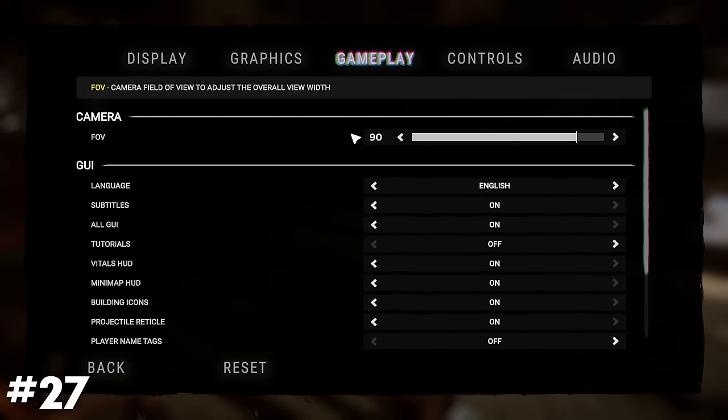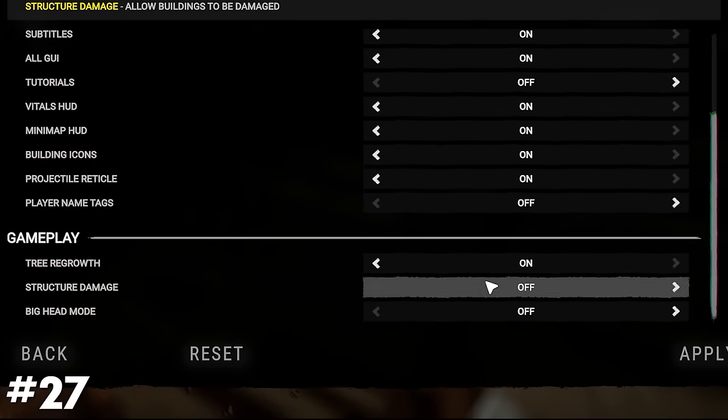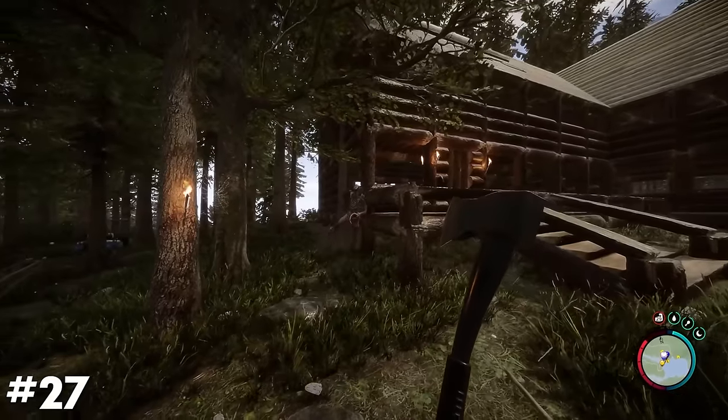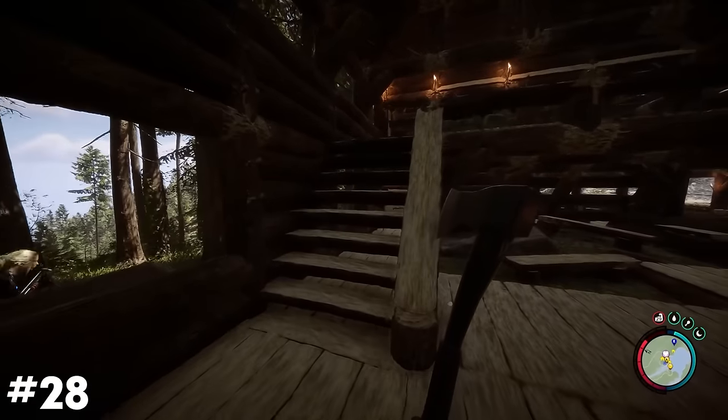In the settings menu under the gameplay section, you can toggle off structure damage if you're having trouble with cannibals and mutants constantly wreaking havoc on your base. Keep in mind that this will also negate you from damaging your own structures.